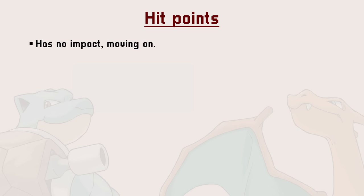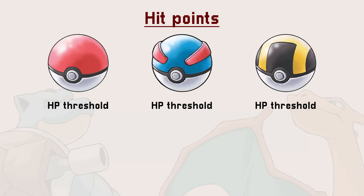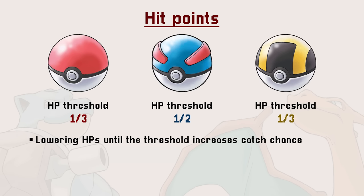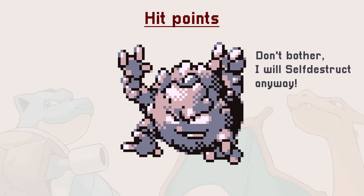But before celebrating too early, we should take a look at hit points. On its own, lowering a Pokemon's HP does nothing. It is only when combined with balls that the system has an impact. Every ball has an HP threshold. For the Pokeball and the Ultra Ball, that threshold is around one-third, whereas the Great Ball's threshold is around half. Lowering a Pokemon's hit points will increase your catch chance until you hit the threshold. Once you are past it, damage dealt has no impact whatsoever. If you ever tried to get a Pokemon's health to the lowest possible amount, you were wasting your time and taking unnecessary risks.